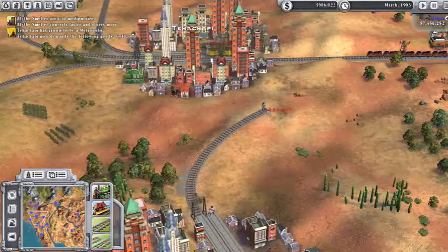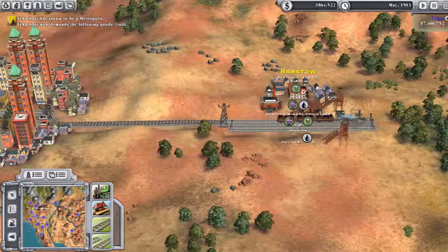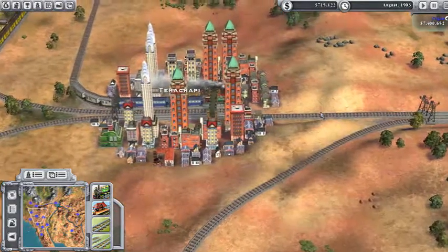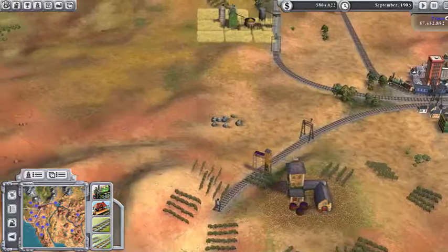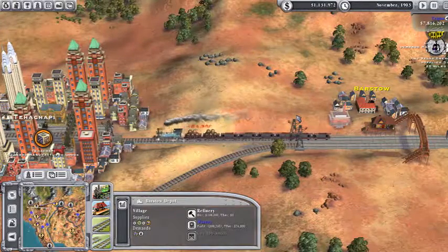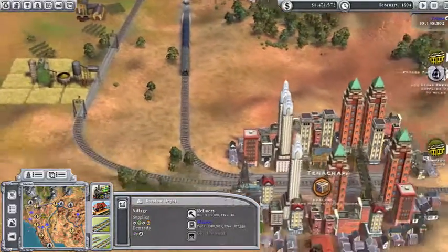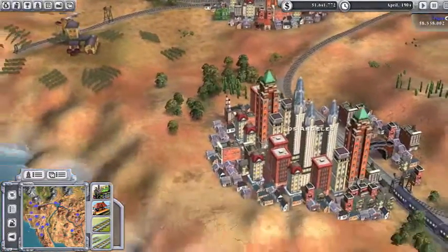We won't be sending passengers over to Barstow for too long, so I want to get Barstow all ready to do passenger service. Oh, Barstow was going to give me a bonus for delivering oil — we're not delivering oil. Is there any oil around here we can deliver to it? Not really. The closest oil is clear up there; we'd really have to do some finagling to deliver oil there. We could do it, but I don't think the bonus we'd get for it would be worth the cost of putting in the additional tracks.